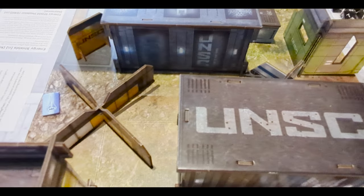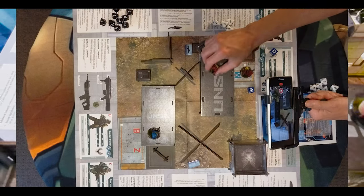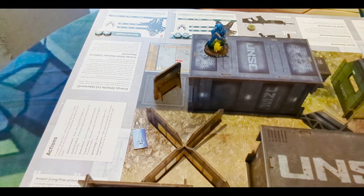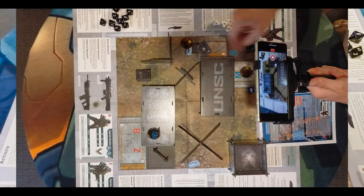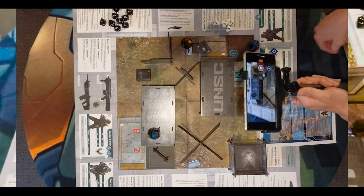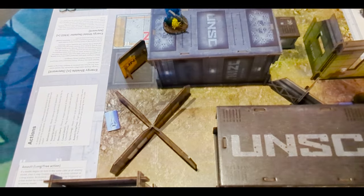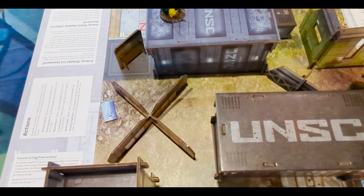For shooting, each weapon has a range stat on the data card. When you want to shoot, you just count squares. For a diagonal shot, you can't count straight cubes, so you count each direction separately — for example, three this way and one that way — then take whichever number is highest. That's your range. If you can't draw a straight easy line, count each way and take the highest number.